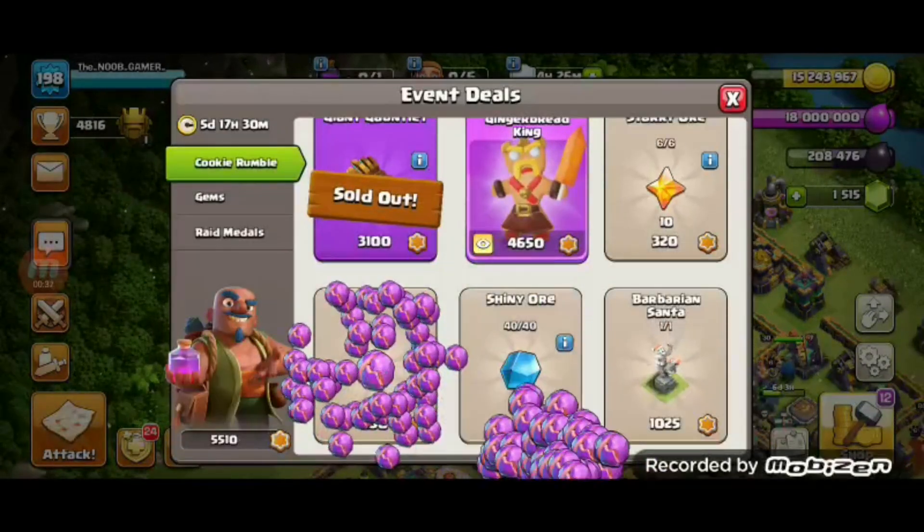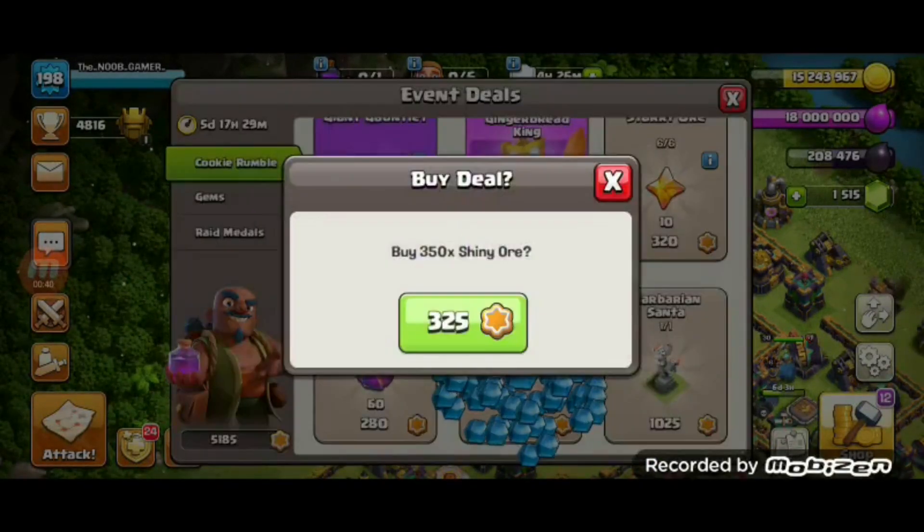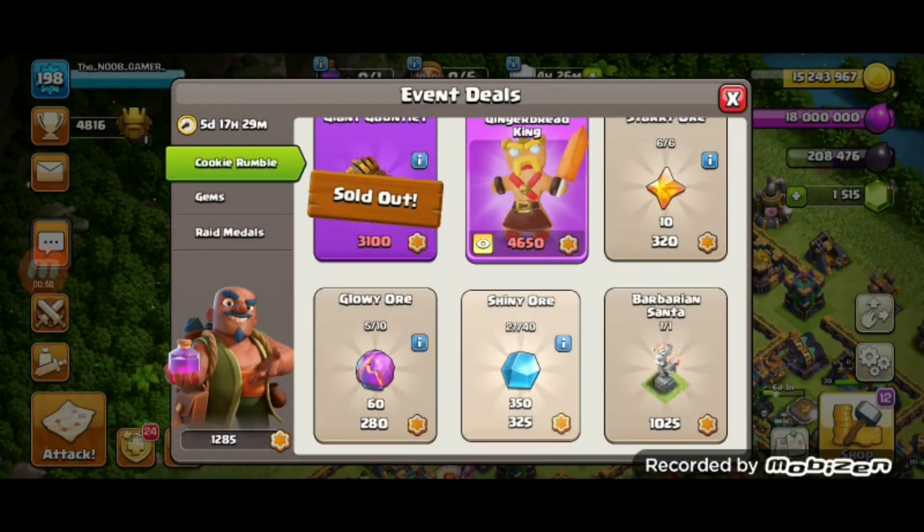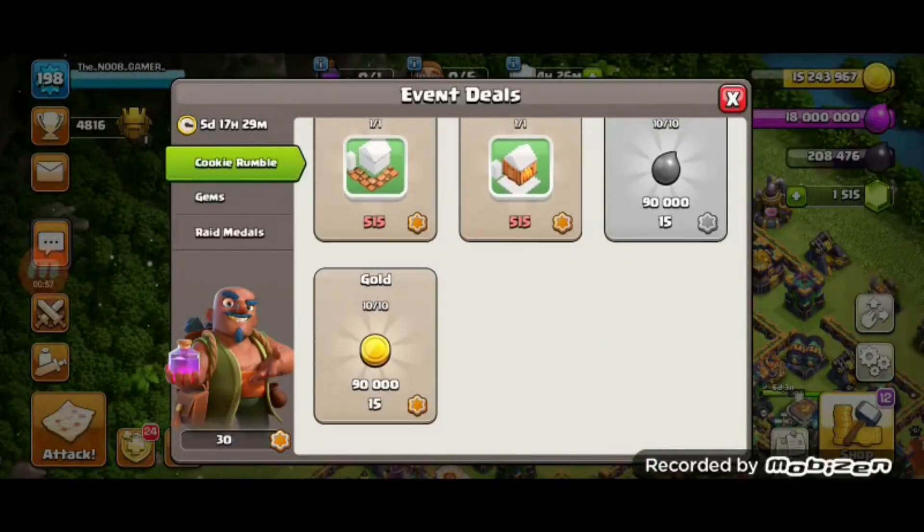For those like me who got the pass, take 6 glowy oars and 26 shiny oars. Finally, buy 2 times some gold.